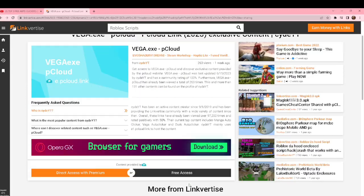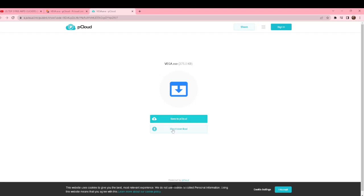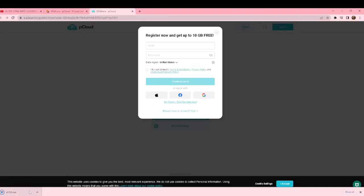After you do that, go to free access. I already did the ads but after you do the ads you click direct download. Here it is.